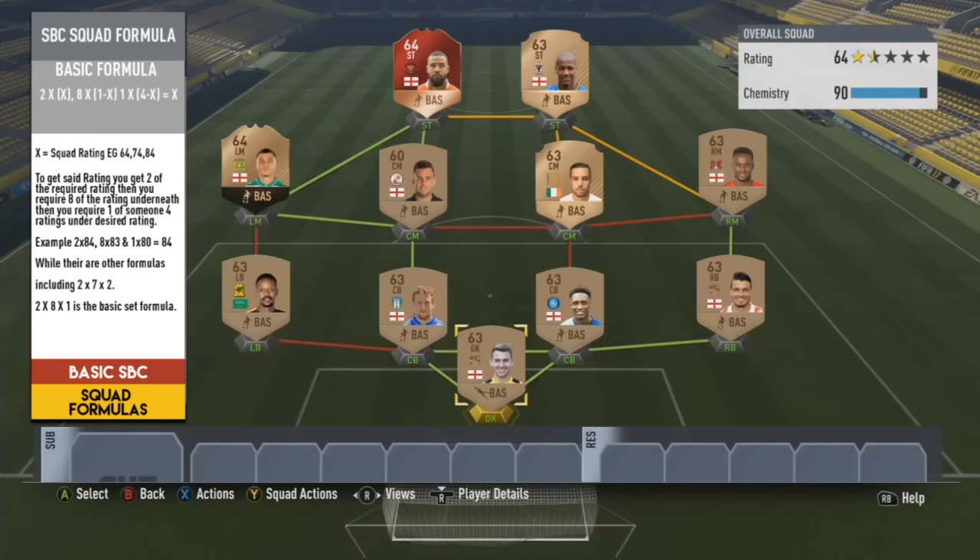So what is the basic set formula for an SBC squad or any squad in general? The basic set formula is 2 times x, x being the desired rating. So if you're aiming for a 64-rated squad, you would have two 64-rated players, then 8 times (x minus 1) giving you eight 63-rated players, and then 1 times (x minus 4) giving you one 60-rated player. Adding all that up gives you a 64-rated squad.